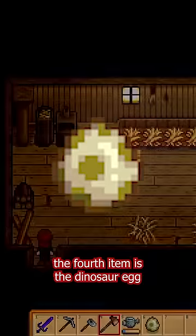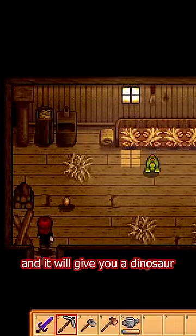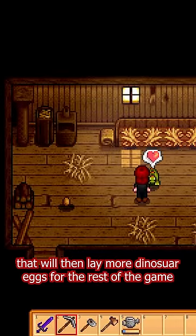The fourth item is the dinosaur egg. Once you've leveled up your coop, you can stick this thing in the incubator and it'll give you a dinosaur that will then lay more dinosaur eggs for the rest of the game.